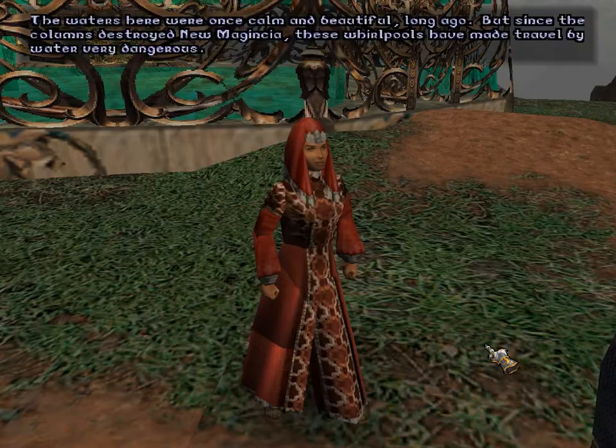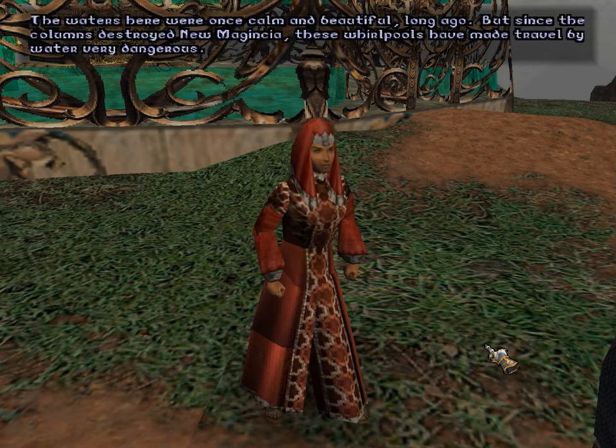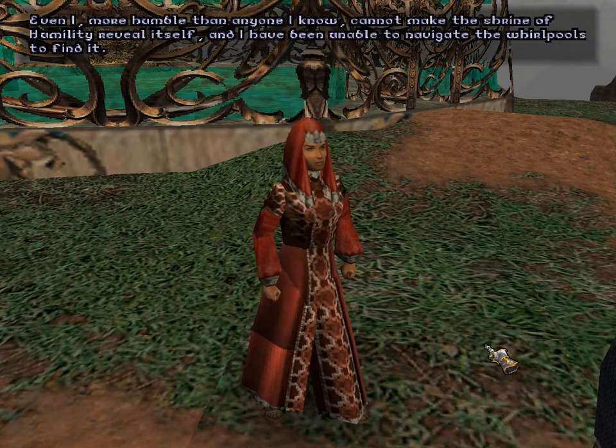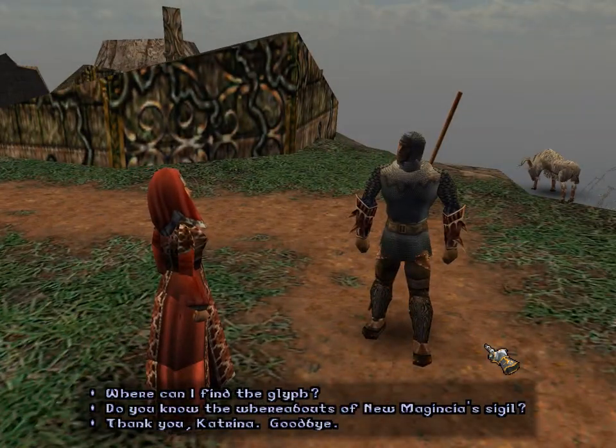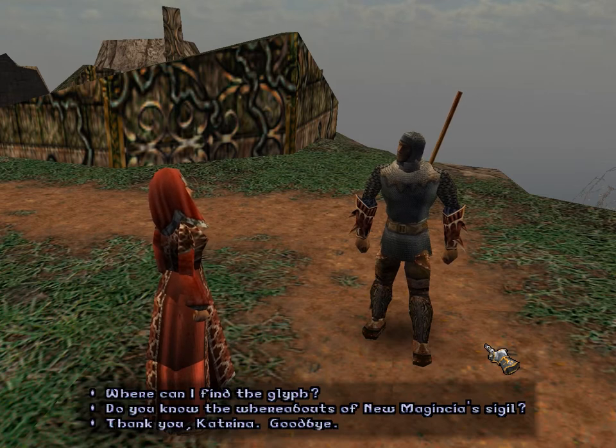That is a curious thing, because Katrina seems very well informed about the column and the glyph. Let's keep going because this doesn't track. Now, I think that was a subtle hint that even Katrina has been corrupted by a column, because usually if you say 'I'm really humble,' that's a contradiction. And she seems really well-informed — she knows a lot about what's going on, and you just have to wonder: why didn't you inform Lord British? Are you just hanging out on the island? You could go to Buccaneer's Den, hitch a ride to Britain. She knows a lot, and she makes a lot of assumptions about what the Avatar knows.